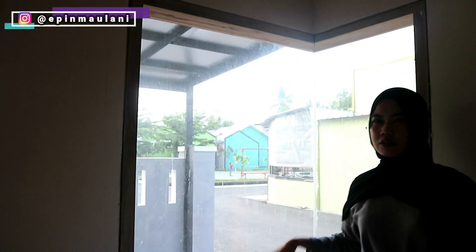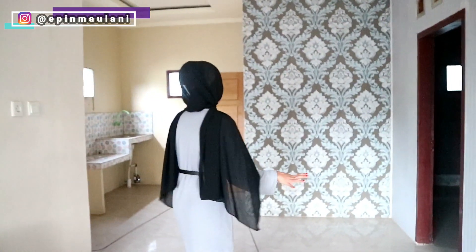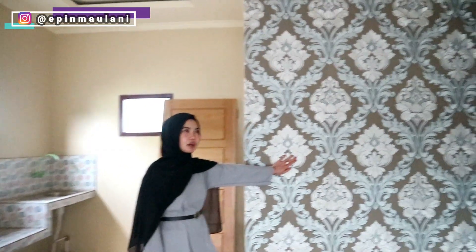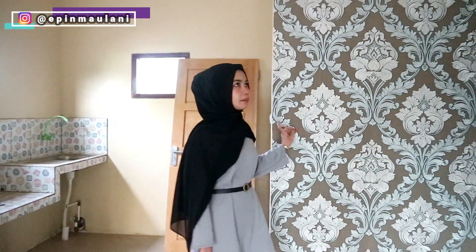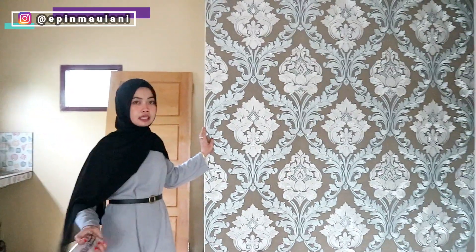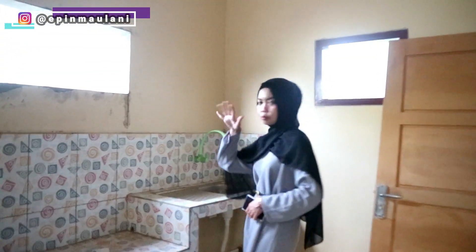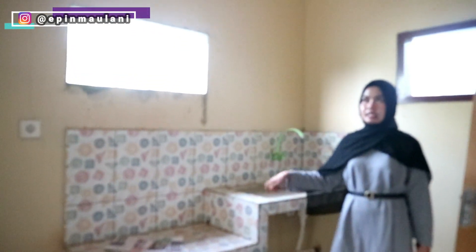Nanti kalau udah dipasangin, insya Allah kalau udah ditempatin, aku bakal muter lagi rumah ini kalau udah ada yang punya. Dan ini ruangannya, aku nggak tau persis ukurannya berapa ke berapa, pokoknya tipenya tipe 4x5 dan ini langsung luas banget ke belakang. Disini udah dipasangin karena ini dulu udah ada yang dapetin. Bukan rumah ini, dapetnya udah gede, dia tuh tipenya 45. Karena lebih luas, tapi jadi bisa jadiin referensi nih.